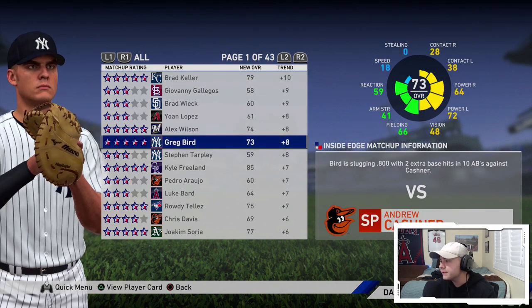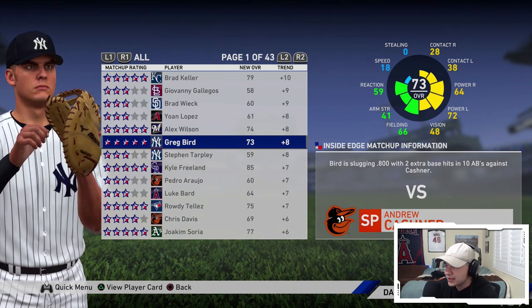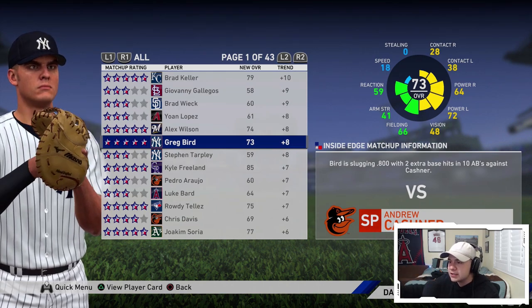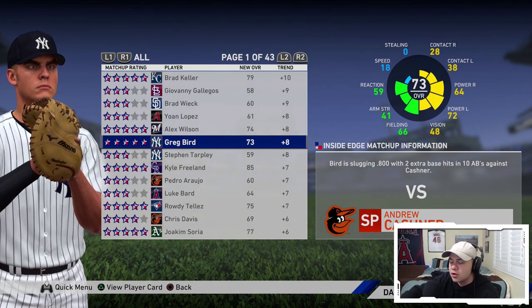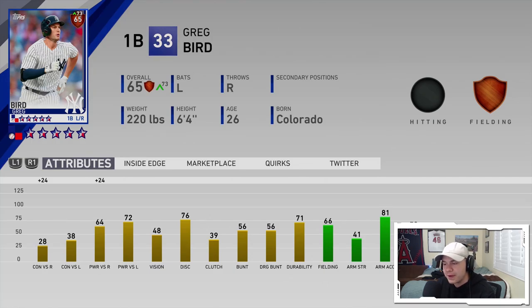Here's another guy, Greg Bird. His Inside Edge matchup information says Bird is slugging .800 with 2 extra base hits in 10 at-bats against Kashner, the pitcher he's going to be facing. So to reflect that, it's going to take the numbers he's had and affect his live series card to match that matchup. Greg Bird has 64 power against righties and that is going to be up 24 on the day, so really today he's going to have 88 power versus righties and plus 4 to his contact versus righties as well. This boost is not permanent — it's only for the matchup at hand.